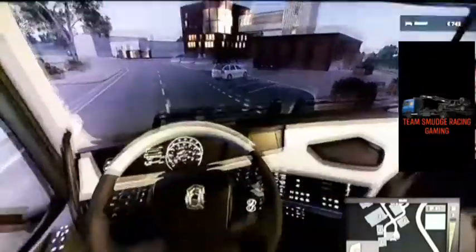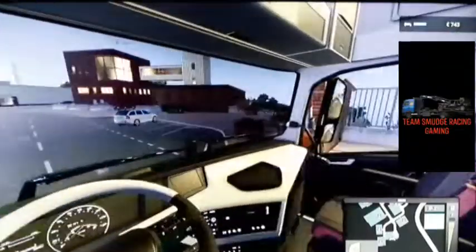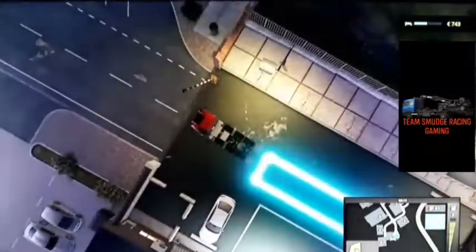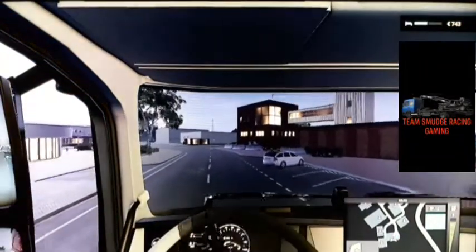So we'll look inside the cab — very, very nice. This one's not the luxury cab; you can have another cab that we can put on this. But this one's just the bog standard cab at the moment. And as you can see, very, very nice interior. I like it. So it's time to do a couple of jobs, shall we? Let's head on out.